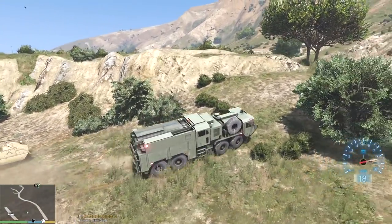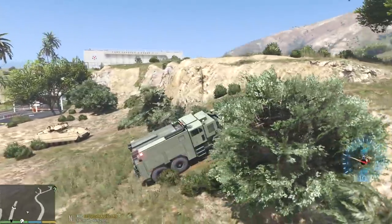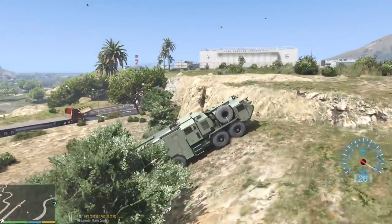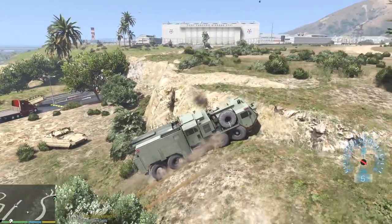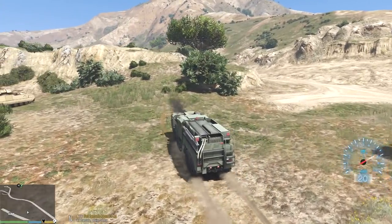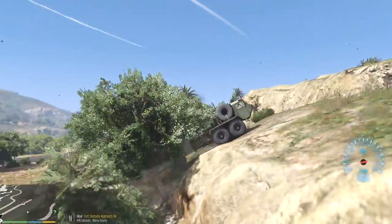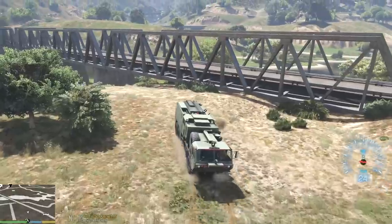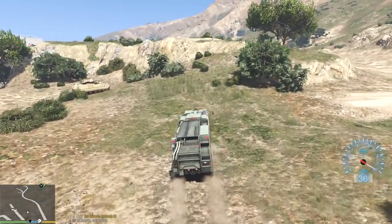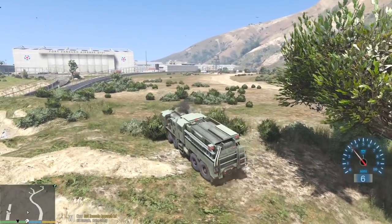Let's see how off-road worthy this fire truck is. Look at this — it's got enough ground clearance to clear this, I think. Let's get some speed. Oh my god, this is a beast and a half! I think if we get a little more speed this is certainly possible. Check this out — this is a big wall, don't get me wrong, it's huge. This is it, we're making this — absolutely doing this right now. There we go! And look at that steering — pretty sick.